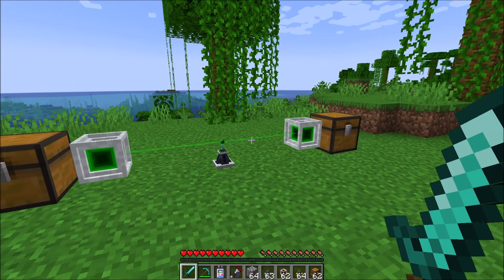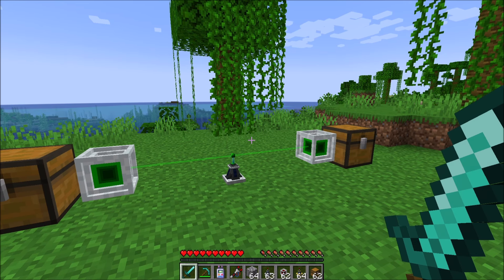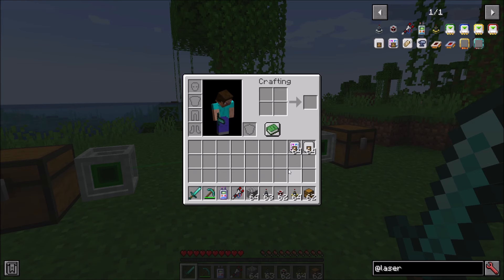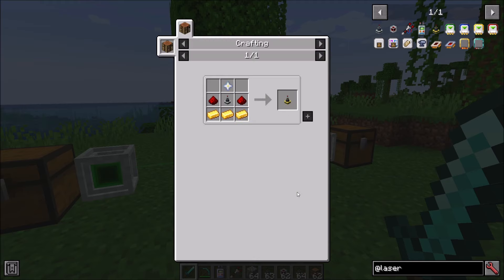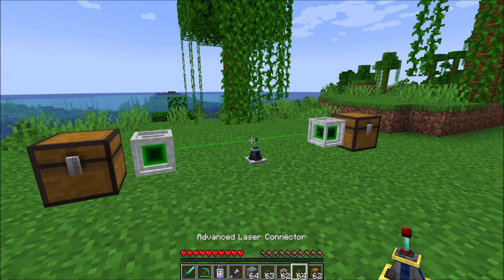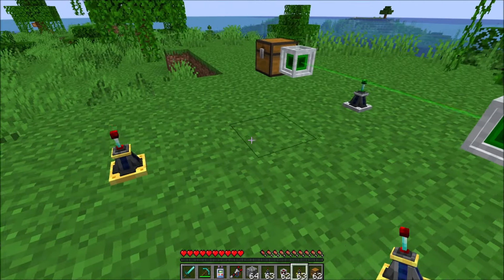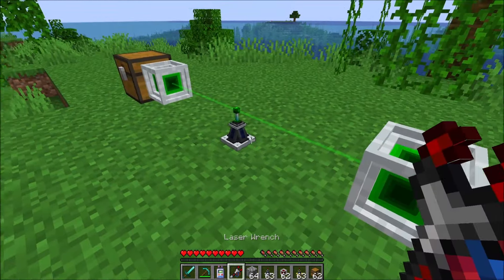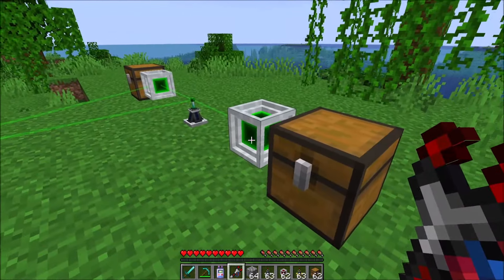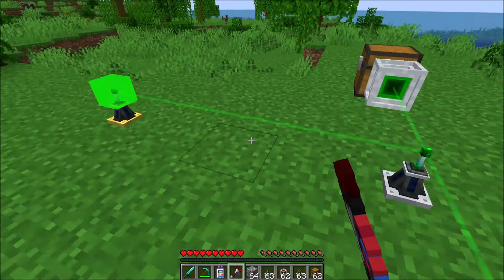The last addition is probably the most powerful: a new block called the Advanced Laser Connector. This requires another starter craft — just netherite stars for now, though I might tweak that in the future. The Advanced Laser Connector works like every other laser connector in the game in that it can be connected to as many blocks as you want, just like normal.